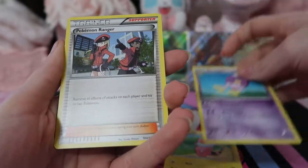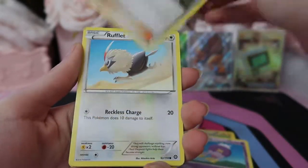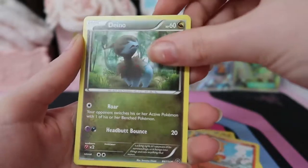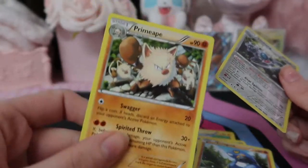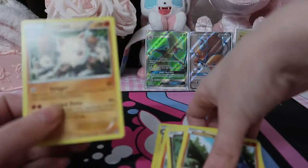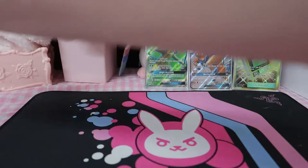These feel so weird. Broflit, Chimchar, Dino, Dino, Tangela, Croagunk, Klinklang, and Primeape. Thank god that's out of the way — I don't want to say I didn't pull anything good from Steam Siege, it's just not an interesting set to me.